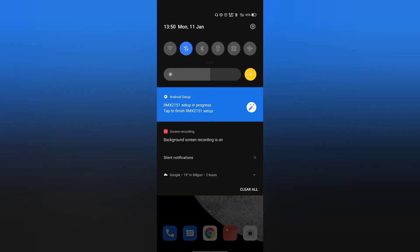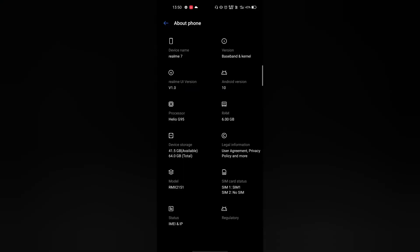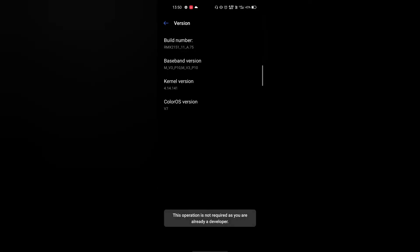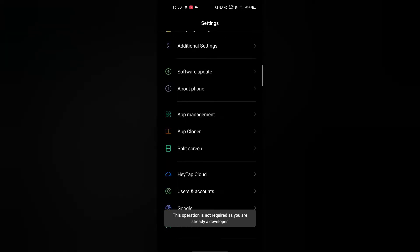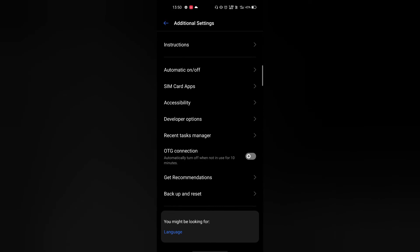First of all, enable USB debugging. To enable, go to phone settings, then about phone, then build number, and tap build number 7 times. Now come to the main page, click on additional settings, then on developer options and enable USB debugging.